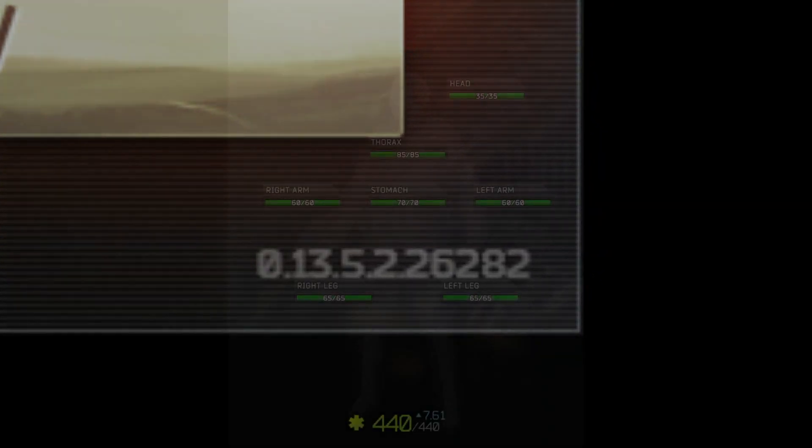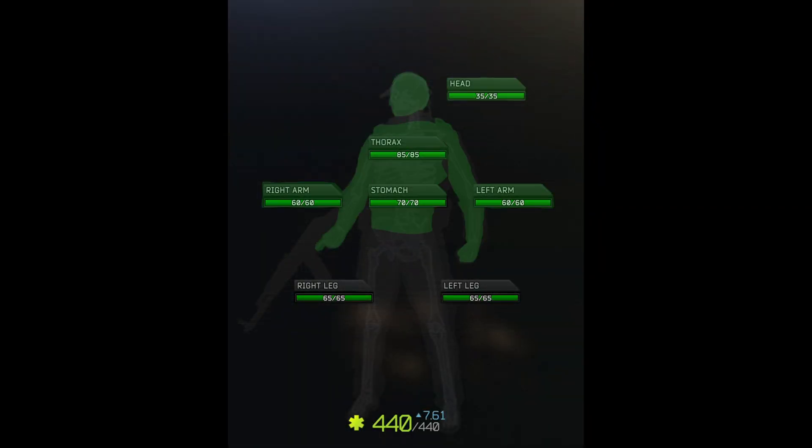As of the current patch, 0.13.5, armor protects certain areas of your PMC's body. The PMC's body can be divided into multiple different zones: the head, the thorax, the arms, the stomach, and the legs.